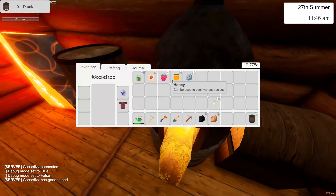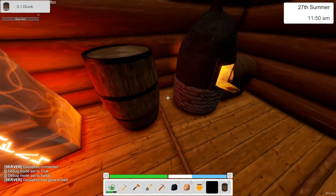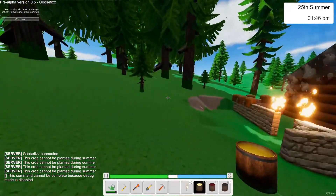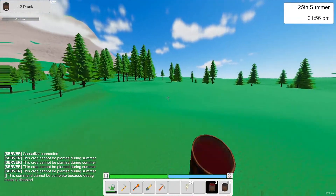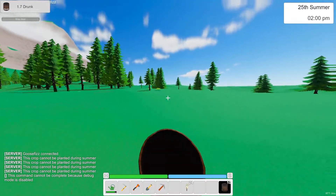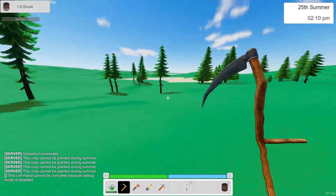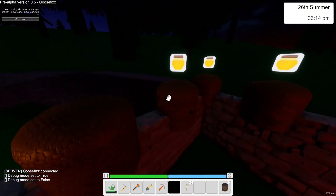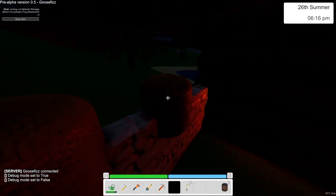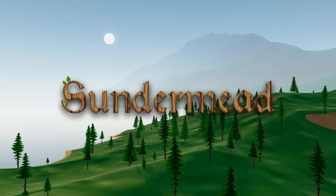You also have the brewing barrel, where you put in an item you want to brew — this can be wheat, grapes, or honey. Wheat gives you a cup of ale, grapes give you a cup of wine, and honey gives you a cup of mead. These are all different strengths and they will get you drunk — your view will distort — but they also have health benefits, giving you health and stamina back. The skep will give you honey every few days, and the amount of time that takes is dependent on the season you're in, except for winter when they don't produce any honey at all. And that is version 0.5.